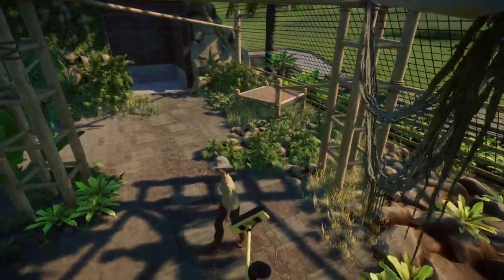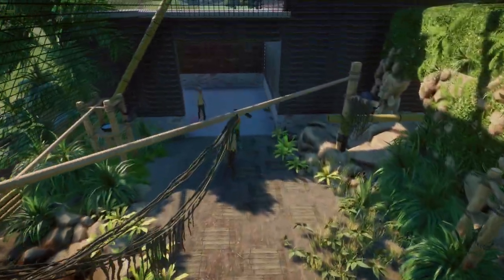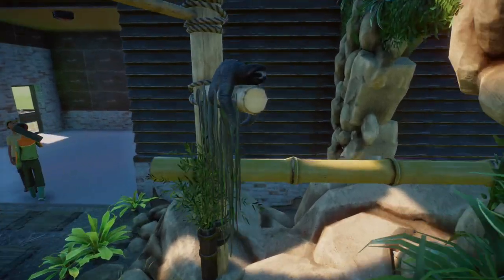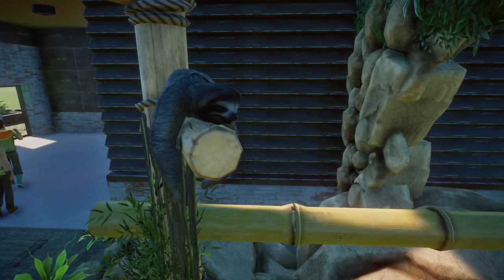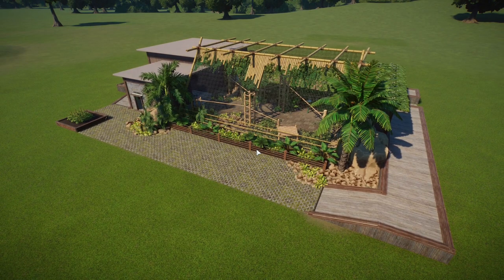There's some of our staff walking through the exhibit - and there's one of the sloths having a really lazy lie down! That's how it came out looking. If you liked it and like the look of this habitat, please like the video. If you're new around here feel free to subscribe - my name's Adam and hopefully you have a brilliant day. I'll catch you in the next Planet Zoo video.